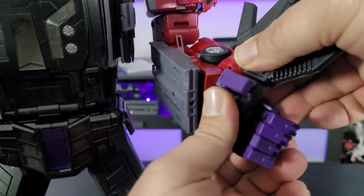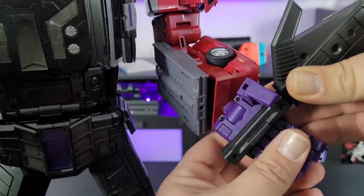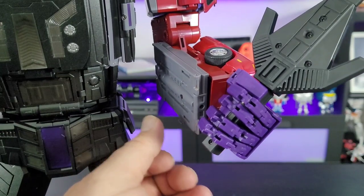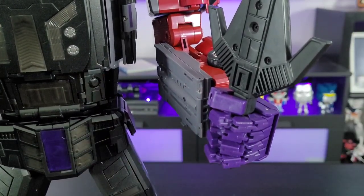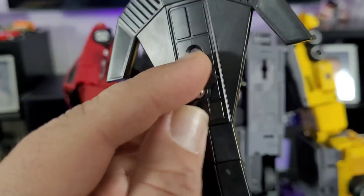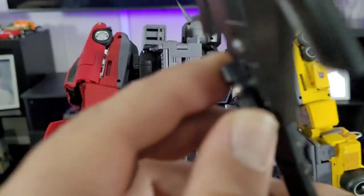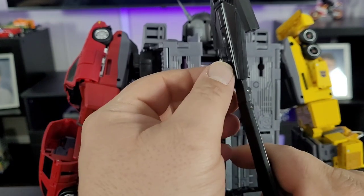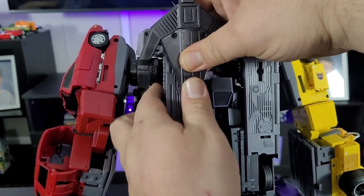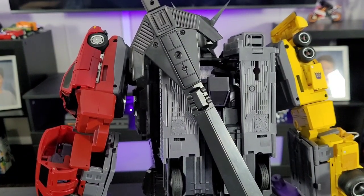The sword stows in the hand the same way as the gun with the peg and paw, although it is a tad bit more difficult to get into the hand. Both the gun and the sword can actually store in the back in combined mode. You'll see an adjustable key on the back of each weapon, and they just simply plug into these holes. Once you get them in there, you have the ability to pivot them any way you'd like — so it's nicely done.